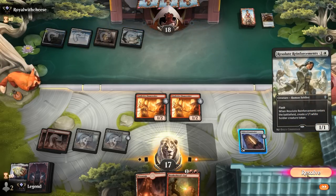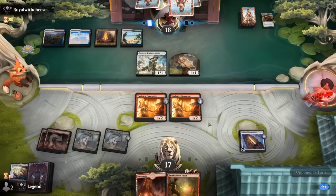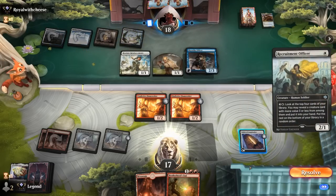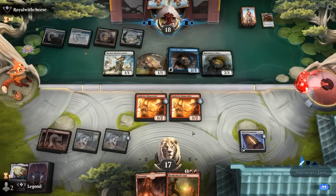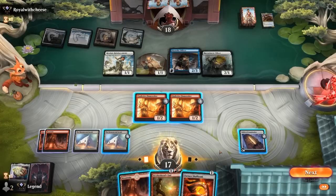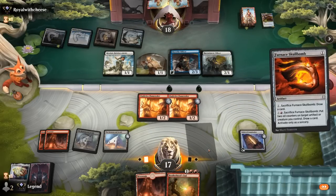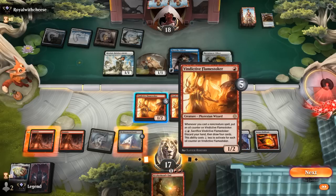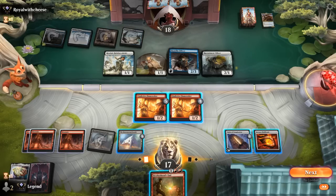Main concern now is a Brutal Cathar exiling the Flamestoker that has more counters on it, since we really want to draw cards first. Maybe in response to Brotherhood's End — which is a bit awkward since one Flamestoker will die to it. Opponent's definitely committing to the board now, so Brotherhood's End is looking good. Let's play Skull Bomb, play a land, cast Brotherhood's End at up to six counters, then sacrifice Flamestoker before damage to draw four.